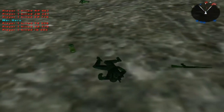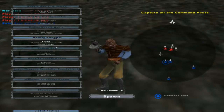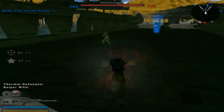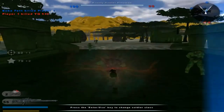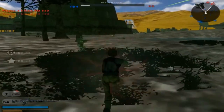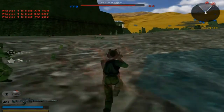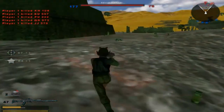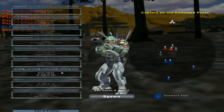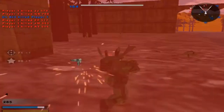Boba Fett killed me. Chewbacca — no thanks. Bothan Spy — no thank you. Let's try the sniper rifle. I just saved my command post there, and now we'll just continue decreasing their reinforcements. I'm actually not doing too bad with this sniper unit. I killed the other guy — I'm totally fine with that. This unit just looks really cool, I really like this unit. I'm not even sure if you made this unit, but if you did, great job. I love it.